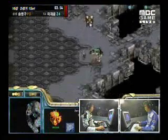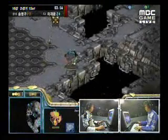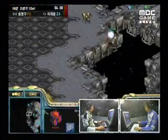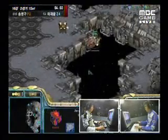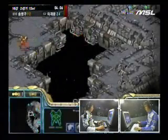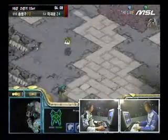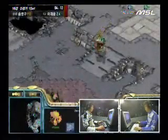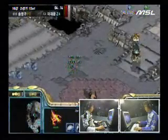Stork has a couple of Zealots and Dragoons trying to take advantage of the fact that Savior's gone for the 3-hatch build. That Overlord has been killed, which is bad for Savior. It looks like he's going to lose a second Overlord, and I don't think Savior has a Hydralisk Den up yet, so this could be very bad for Savior.